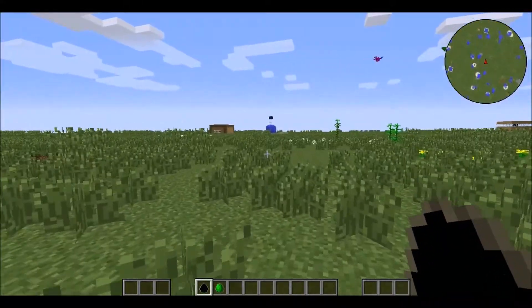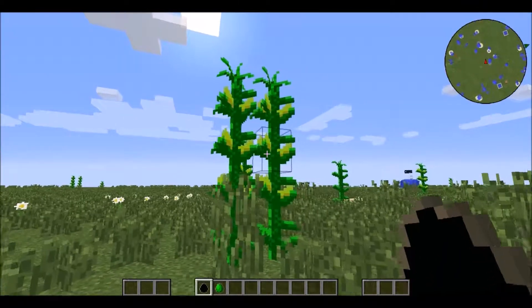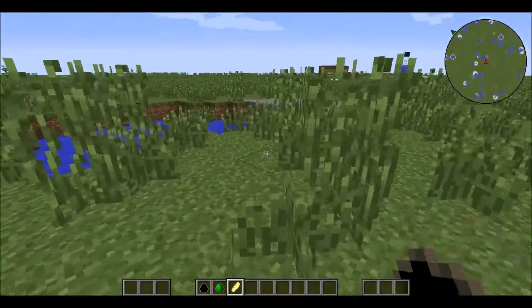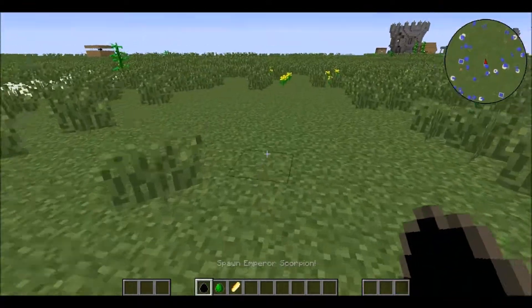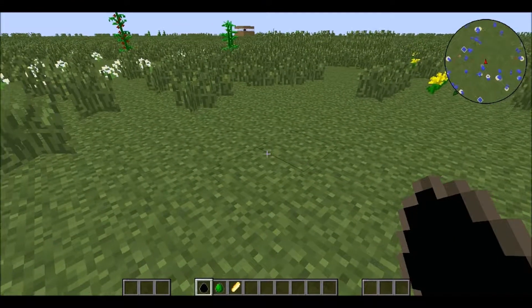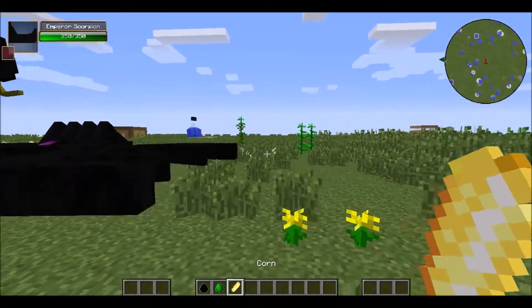We are going to have a bit of a mob battle. Oh look, those bottles of potions over there — whoa, that's cool! That must be corn on a cob. Yep, there's corn — cool, I've never seen that before. So we're gonna have a bit of an NPC battle today. We're gonna have an emperor scorpion right here up against a T-Rex and see who's gonna win.